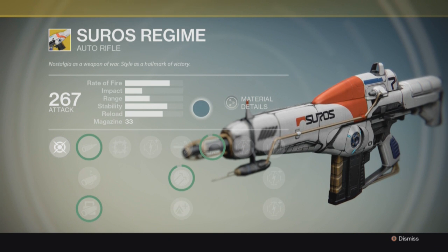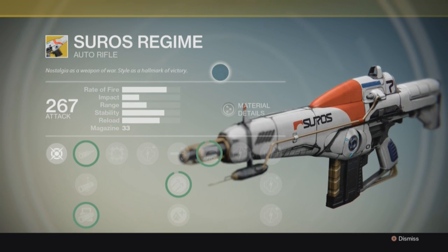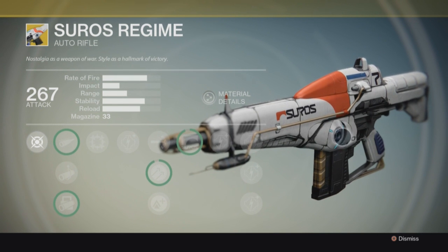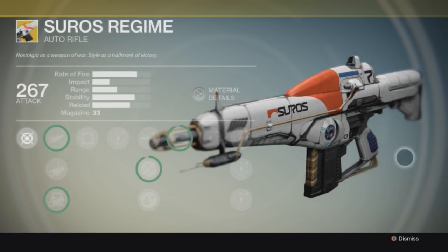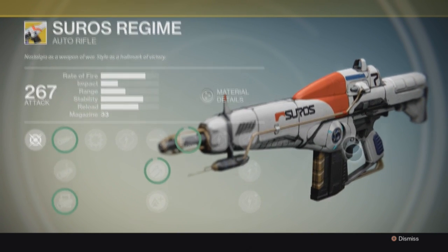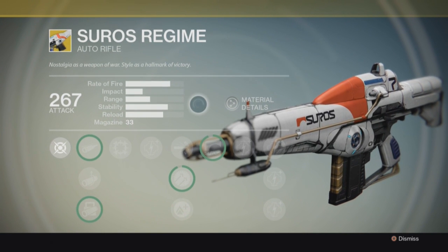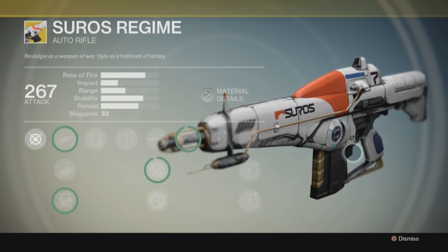Welcome to an exotic weapon called the Seras - an exotic auto rifle, my favorite. This thing is a beast. As you can tell by the way it looks, it looks so high-class, just meant to be in the highest tier. Look at all the cool designs on this gun. This is a true exotic weapon - it says nostalgia as a weapon of war, style as a hallmark of victory.